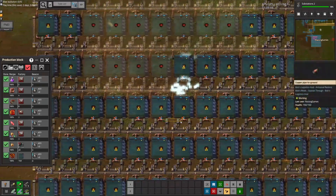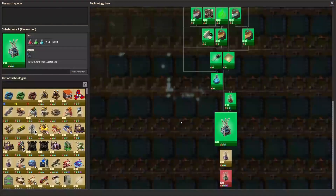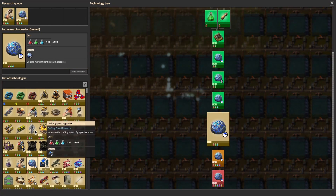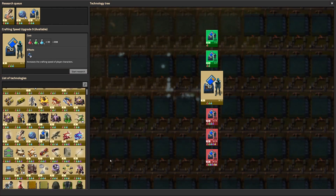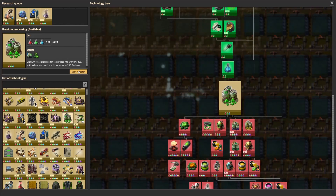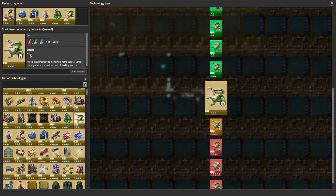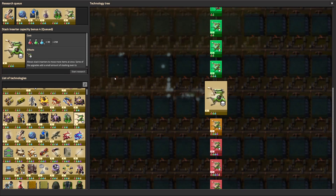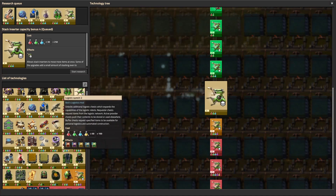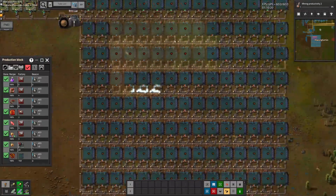While we continue going through this massive field — hey, that research finished. Let's go ahead and research some things that are actually useful, like in the last episode. We are really scraping the barrel here for things we can research. We do have yellow science now, so we can research these. We aren't entirely out of research. We have some options — options, people, options.